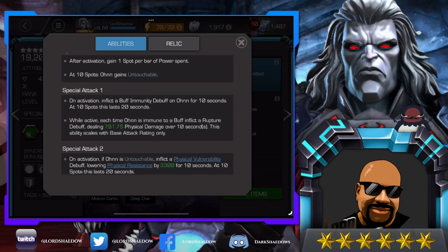Special one inflicts a buff immunity debuff on Owen for 10 seconds, and at 10 spots it lasts for 20 seconds. While active, each time Owen is immune to a buff, inflict a rupture. If you're fighting against somebody who gains a lot of buffs — or if there is a node where you're gaining buffs, or if you gain buffs from your opponent — I'm not entirely sure how useful that will be in all cases, but it's good to know.